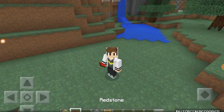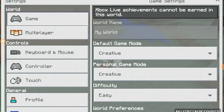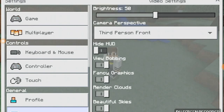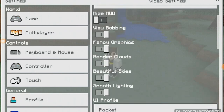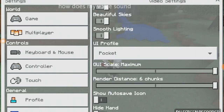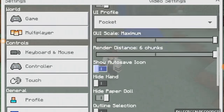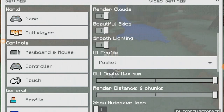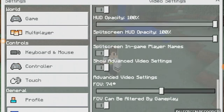But if you go into your settings, it works for every device — every device that has Minecraft. If you go to Video, and then go all the way down, you can find the video settings and turn that off.